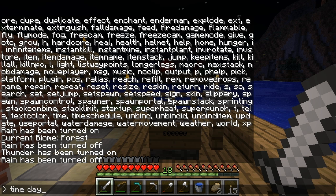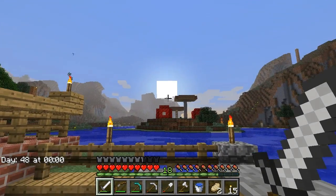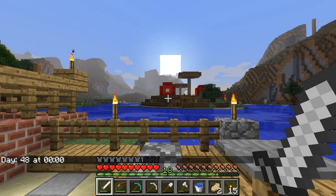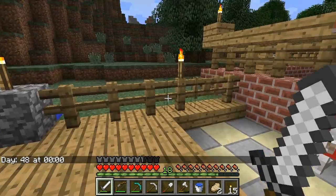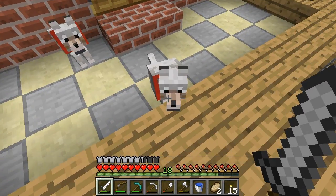So let's say I am ready to do a tutorial and it is night, but it is going to be outdoors — I don't want to be bothered by zombies and skeletons trying to kill me. I just type 'time day' and then the sun will come up. So now I have a full 10 minutes of daylight so that I can do my tutorial. Pretty clever.